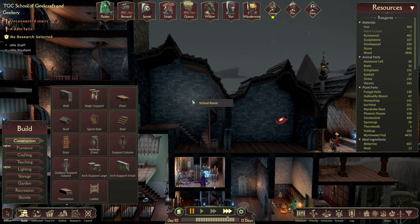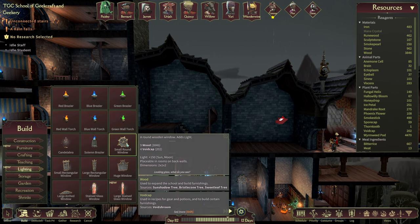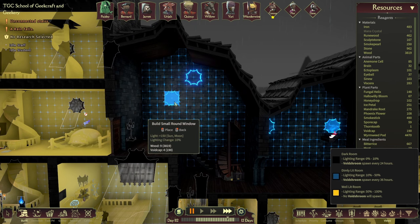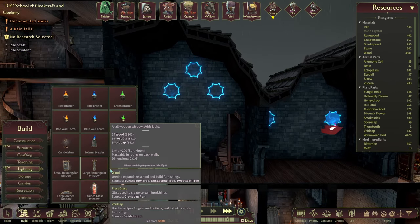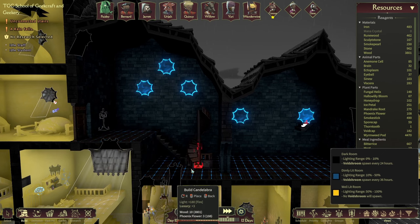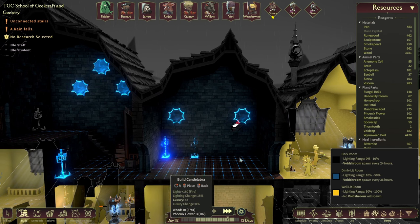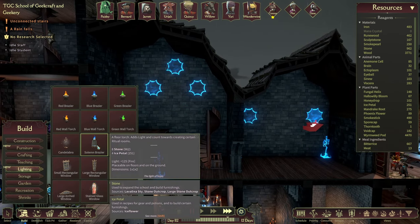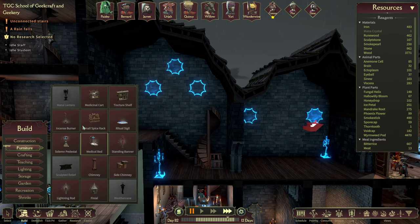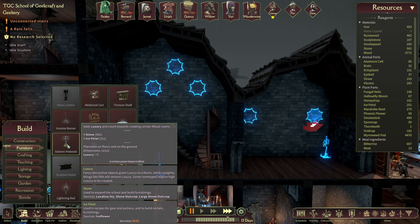And there we go. These can all go now — demolish these stairs right here, get rid of those. We don't need them. Somebody take that out please. We need some lights and things in here — let's make the rooms look okay. Let's make them look nice. We'll get some lighting and some windows because we like the nice round windows. We'll have one there and one there, and maybe a nice little trio of windows in here. We'll put some candelabras in as well — it makes it nice and bright and jolly. Then just to make things look nice, a solemn pedestal. Nine stone and five ice petals — we've got so many ice petals now, it's a little bit ridiculous.